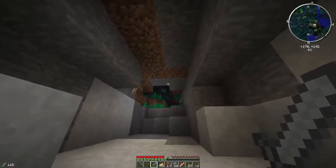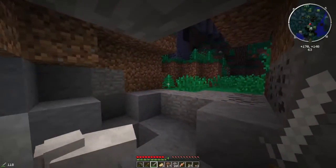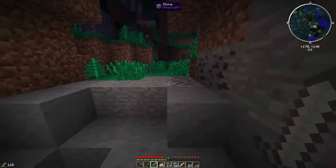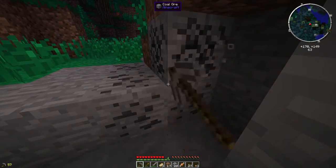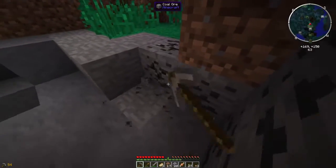That doesn't make it fully daytime, but it should... crap, there's a zombie right there. How do I get out of here? By mining coal, of course. Yeah, but there is a zombie right above me.